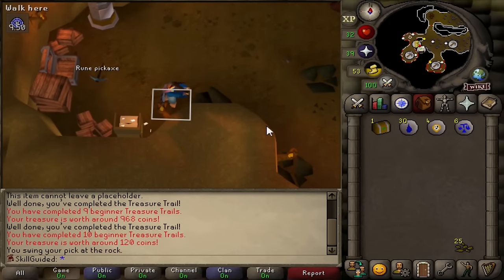46 Smithing. We now have the ability to make steel plate legs and steel plate skirts, so let's go do that quickly. Now we're at an anvil. Let's make one steel plate legs - lovely - and one steel plate skirt - beautiful. Back to the furnace. This is grim. And there's 65 Mining! We can now mine Lovakite - nice! That's exactly what we're about to do. And that's a hard task in the Karendon Kebos area as well - how good is that!